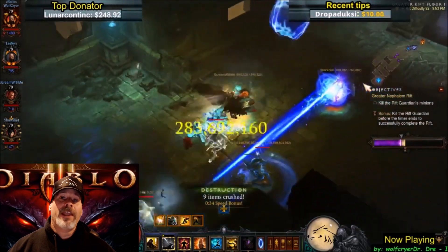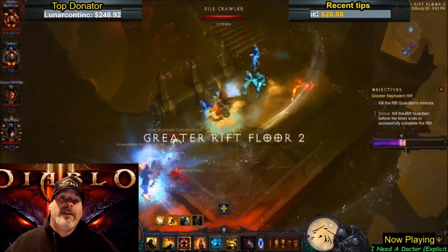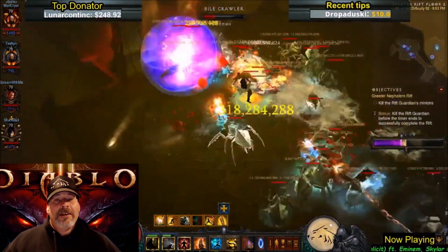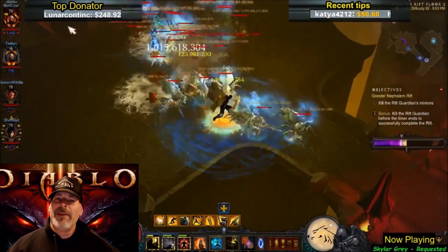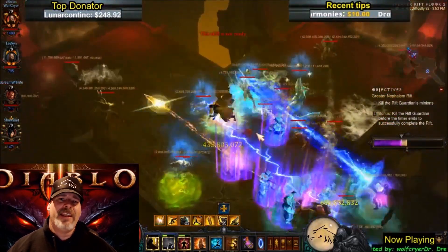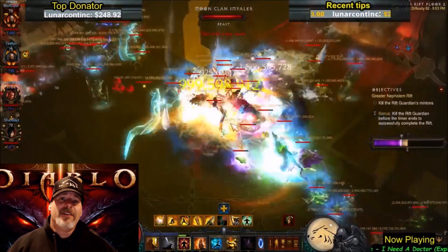I'm definitely loving both the Armory and the new Kanai's Cube fill button, as well as the currency tab. As for the greater rift changes, I'm still on the fence, because I'm still getting a lot of those sewer maps as the first floor. Maybe I misunderstood which map they were removing — they said they were getting rid of the Caldeum Sewers, which may be a different map than the one I'm thinking of.